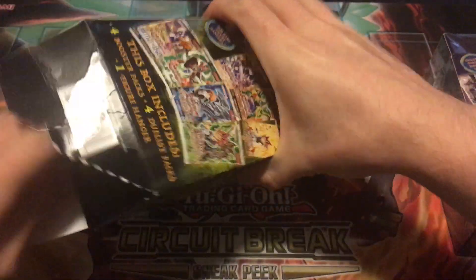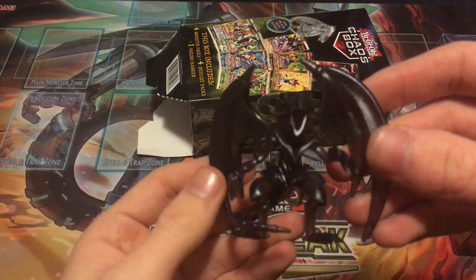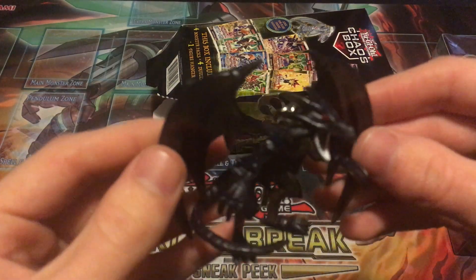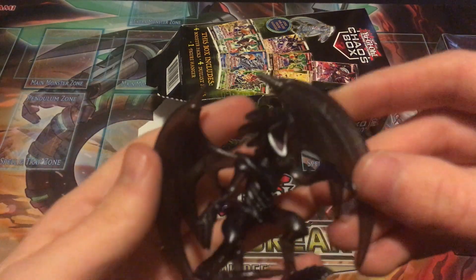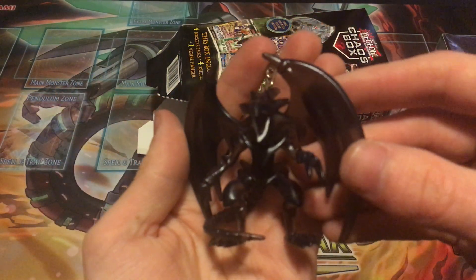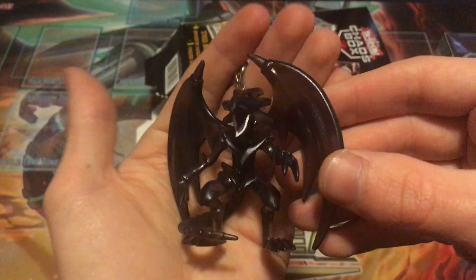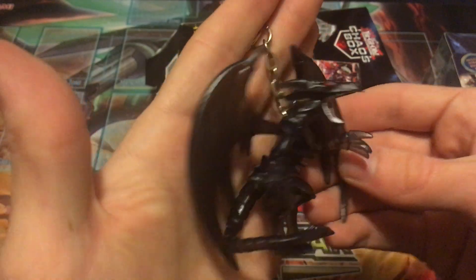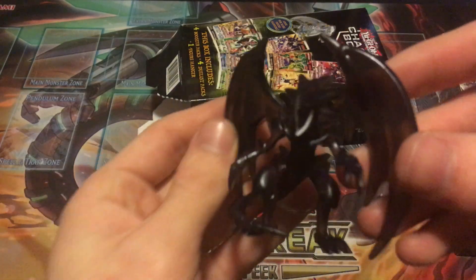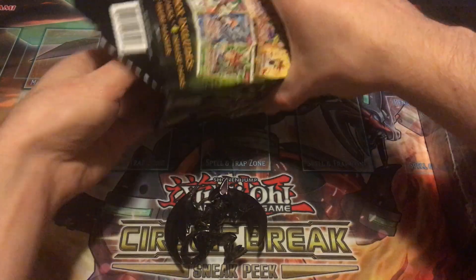Our figure hanger is... wow, is that a Red-Eyes? I think that's a Red-Eyes — we're going with that. It looks cool, way different than the Gate Guardian I got before. That one looked a little more fake; this one looks almost more real, definitely better detail on it. That's actually pretty cool, I'll take that as a win on the figure hanger.